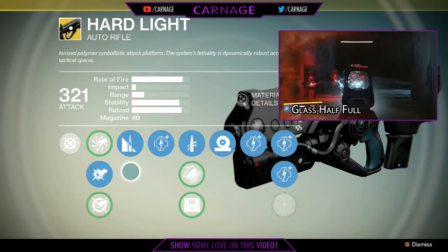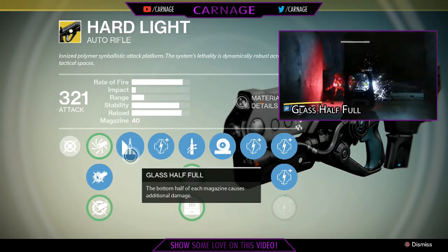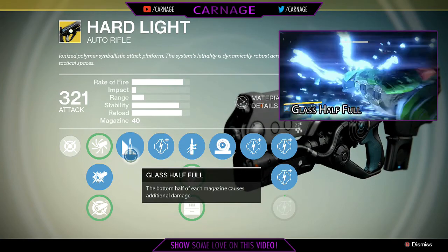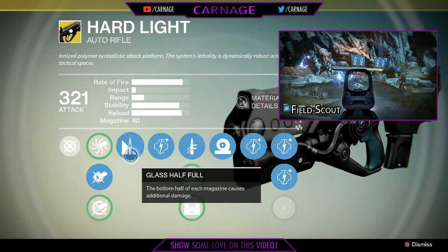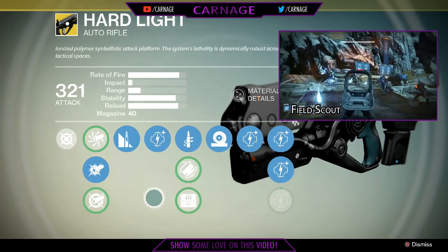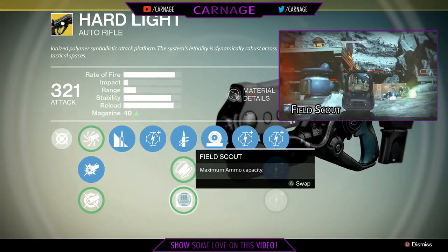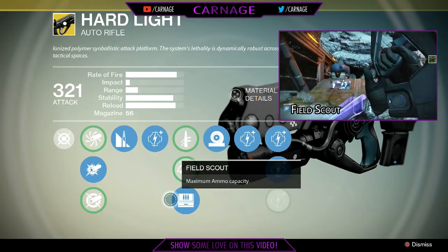The next perk is Glass Half Full. The bottom half of each magazine causes additional damage. This will be a boon in CQC for when your mag is running dry and you need to down that final enemy. Pair this with Field Scout to give you maximum ammo capacity, bringing your base magazine from 40 rounds to 56. This gives you more bullets to shoot and more bullets in the bottom half of your mag for more damage.